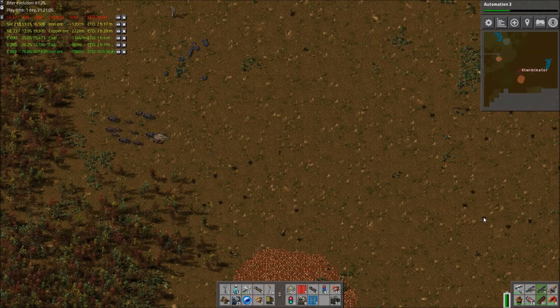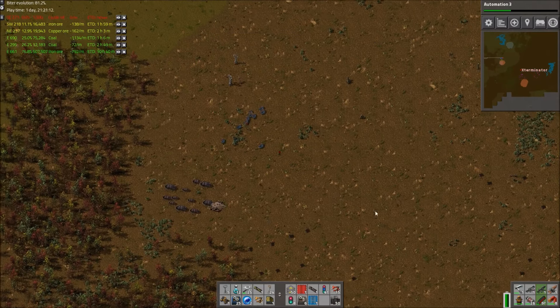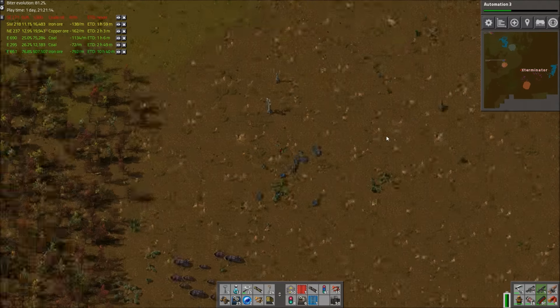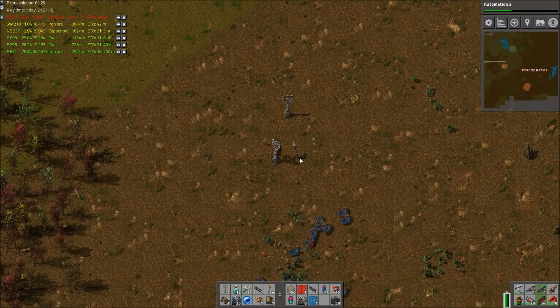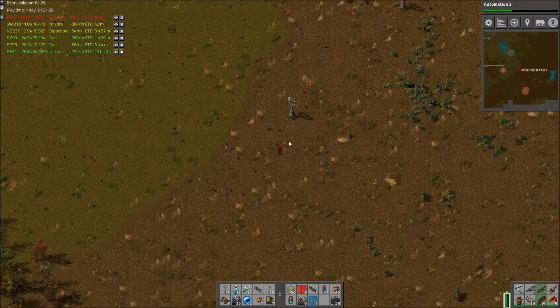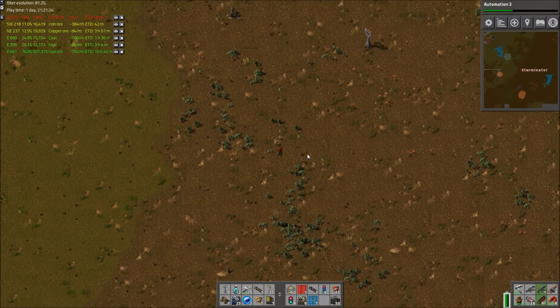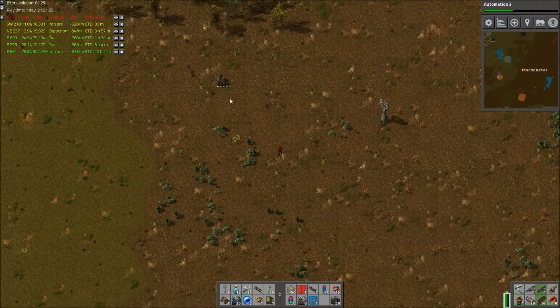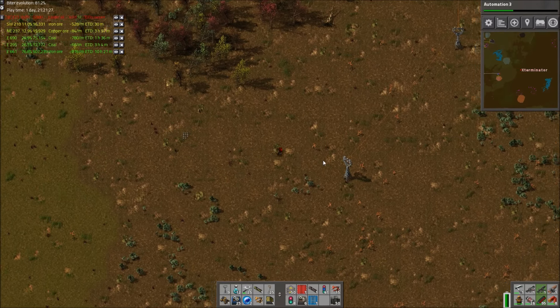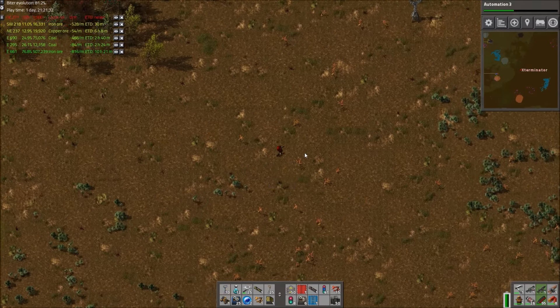I was under the impression that anything that was already revealed or generated with the Train Outpost mod — even if I went in without the mod — the resources would still be the same since they'd already been generated. But it kind of looks like that might not actually be the case. Let's clean this crap up and head back to base.